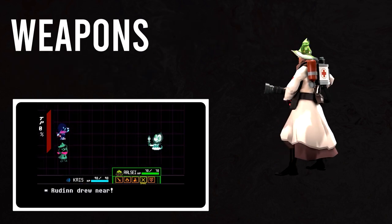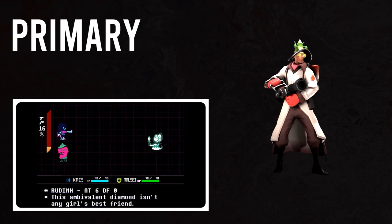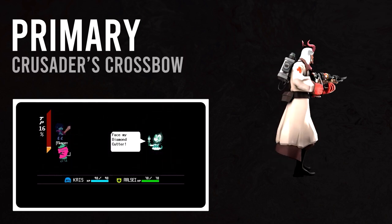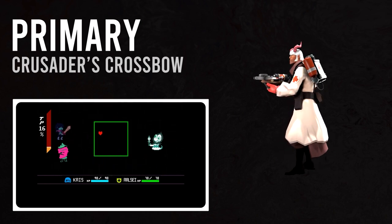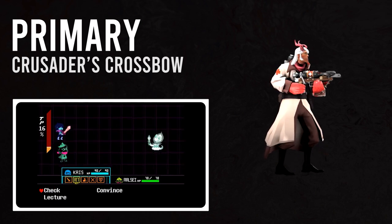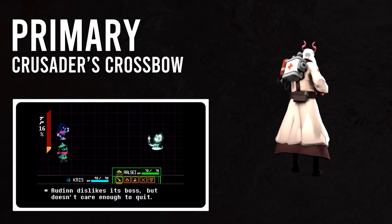We have to find the weapon in each category that best represents Ralsei. Starting with our primary, this is gonna be a no-brainer: we'll be picking up the Crusader's Crossbow to emulate Ralsei's Heal Prayer. The Heal Prayer heals only one teammate at a time in large bursts of HP. The Crossbow is the unrivaled king of burst healing in TF2, and will go a long way in keeping the other members of the squad up in the heat of battle.